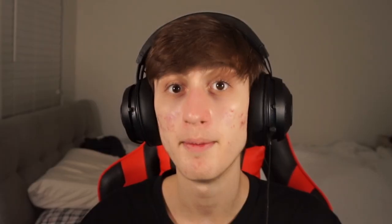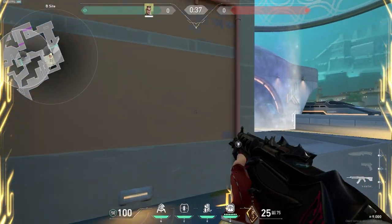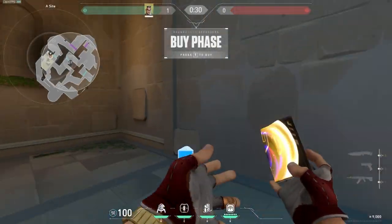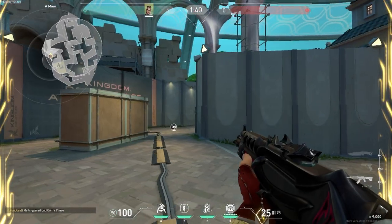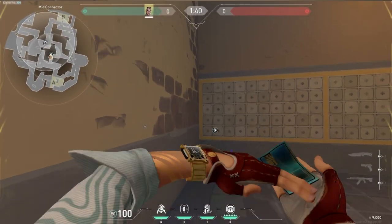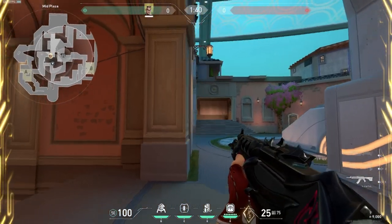Let's move on to Pearl. If you're holding B, you can place the normal trip at mid doors. Depending on your playstyle, you can place your TP in mid link or a little bit closer to fight long. If you're playing A, you want to trip art, then place your TP next to A main and take a fight wherever you want. An alternative is to place it behind the hut so you can jump on top and hold an off-angle. And if you ever want to fight mid, place your TP in connector and fight all of art safely.